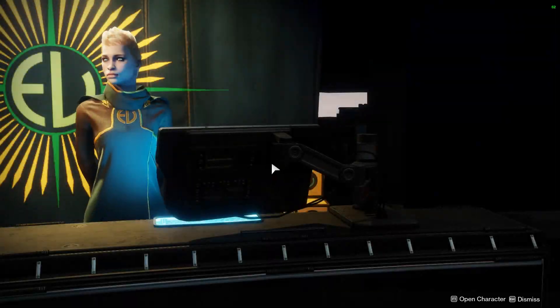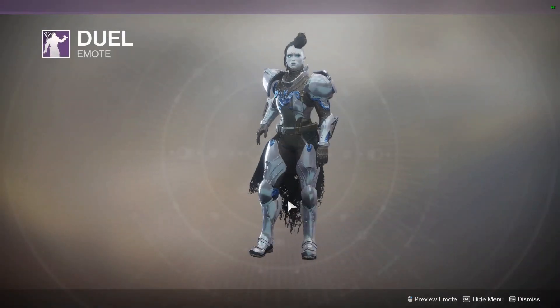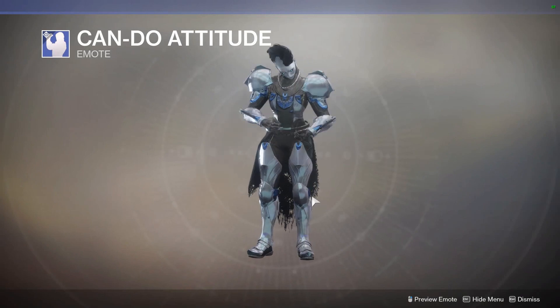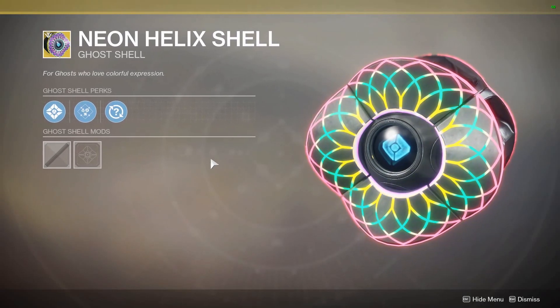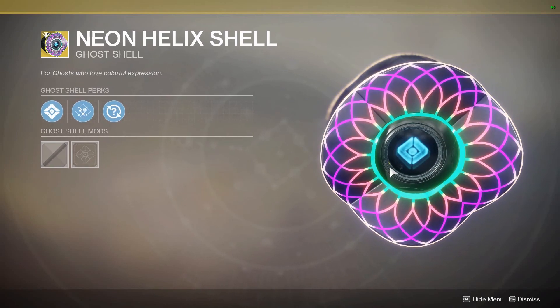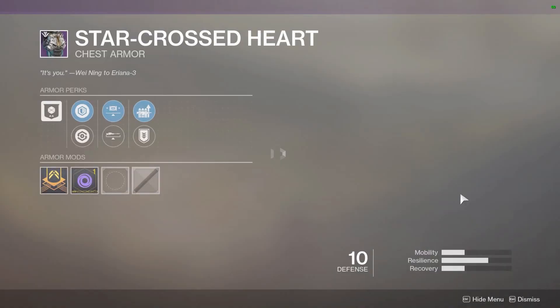Let's see what Tess has for us this week. We have the Dual Emote. If you don't have that yet, you can purchase that for some Bright Dust. We have the Can-Do Attitude Emote from Curse of Osiris — you can purchase that if you don't have it. If you don't have an XP bonus Ghost Shell, the Neon Helix Shell gives you 10% XP from everything — they can come in handy for farming XP.